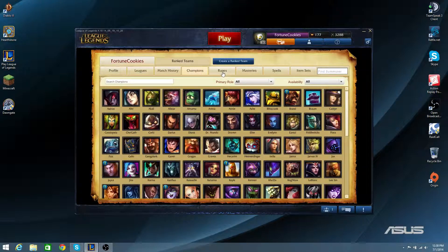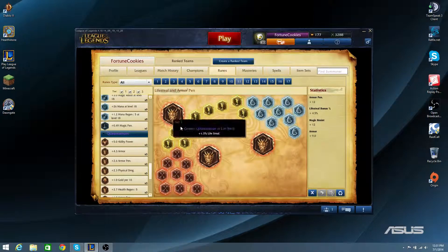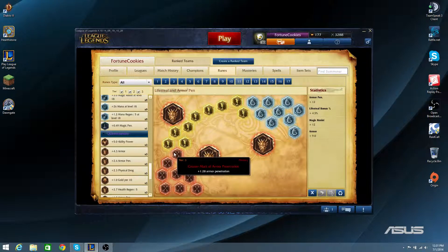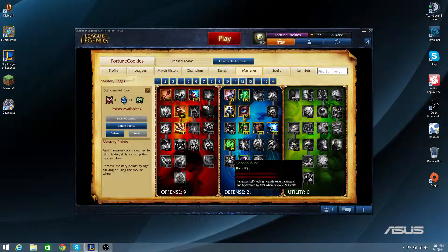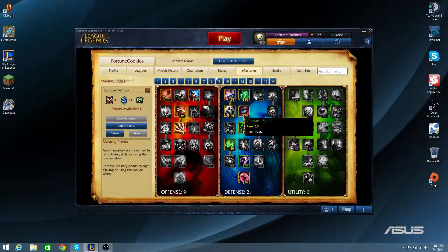Let's go over some runes and masteries for Aatrox. I like to take Lifesteal and Armor Penetration marks. The Lifesteal quints will grant him great survivability in lane and great sustain overall. Armor Penetration is great on any AD top laner, especially against tanky tops like Mundo, Shyvana, Renekton. Armor Seals are very standard, and Magic Resist Glyphs also very standard. For masteries, I'd go standard AD top: 9/21/0 — taking 9 points in offense and 21 in defense, getting some recovery and perseverance for health regeneration and a bit of tankiness overall.